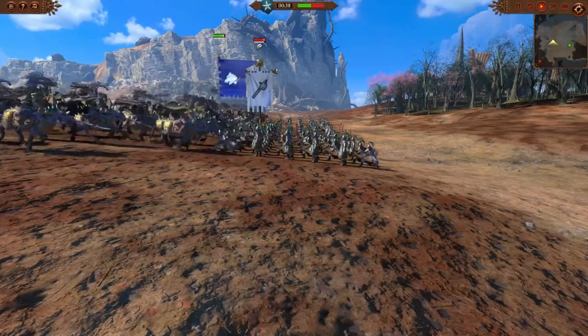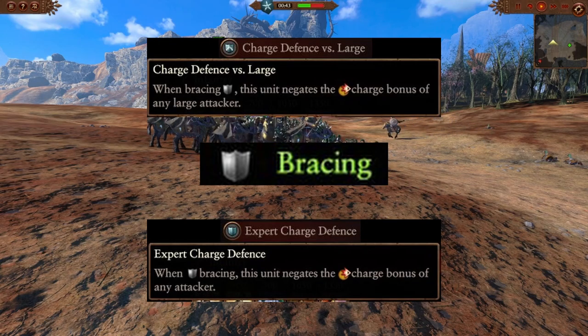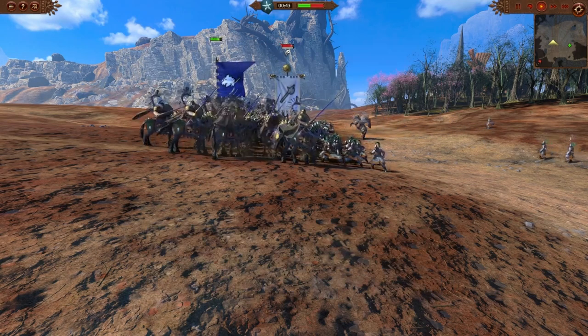You can negate some of the damage using units with charge defense versus large, or expert charge defense. However, the unit must be braced and facing the charging unit for this negation to take place.